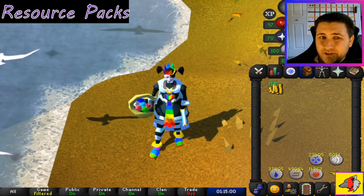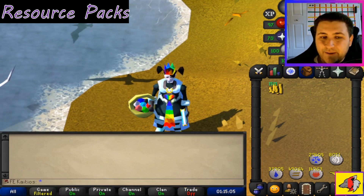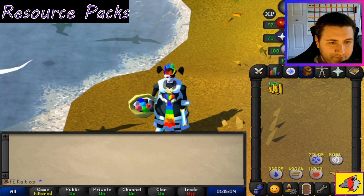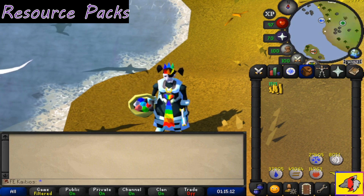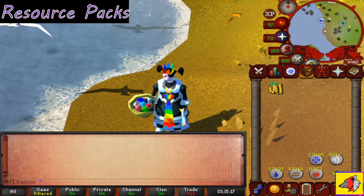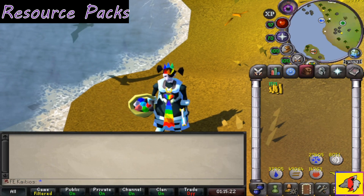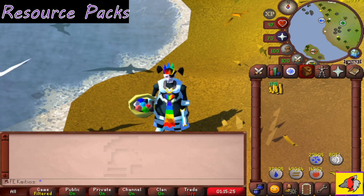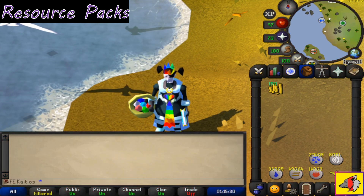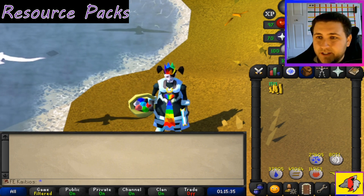What this allows you to do is it changes the aesthetics of your inventory, your chatbox, and also the mini-map. I'm going to get rid of my webcam so you guys can see the mini-map. It's really cool — so this is a gold theme, this is a dragon type theme, there's a crazy theme, and here's a hardcore Iron Man theme. I personally have mine set to the dark theme Space Nation — I like that one the best. It gives a little flair to your RuneScape experience.